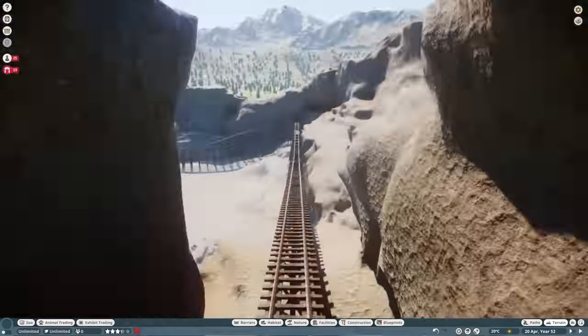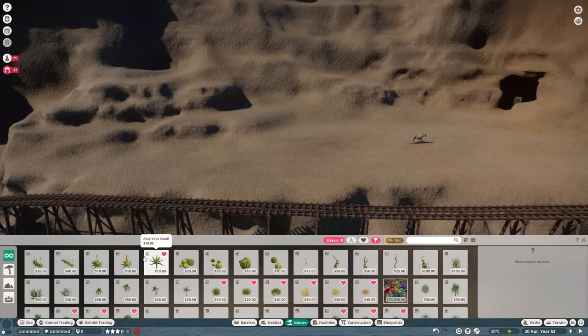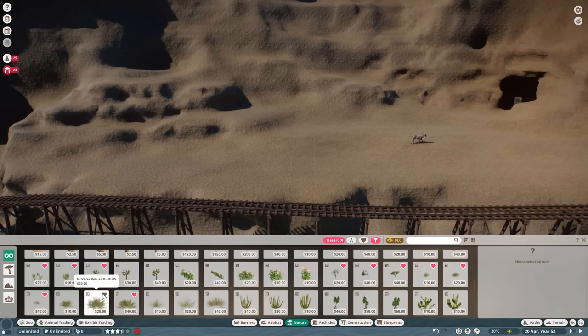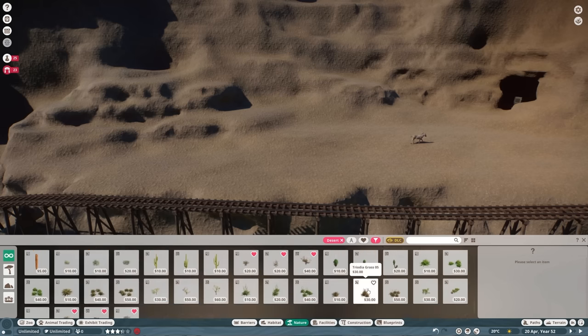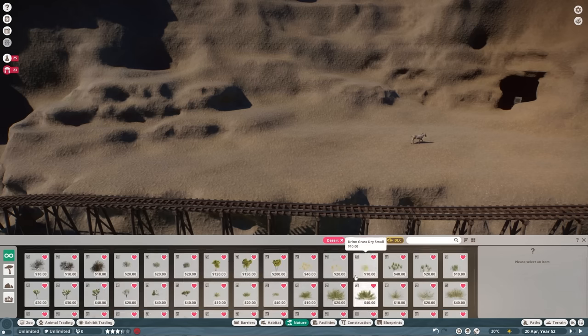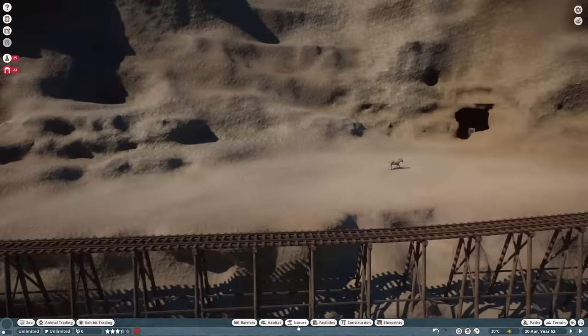I haven't done this wall either yet. This is one of those builds where I've got like eight episodes to work on the area. Here I'm just going through and hearting the foliage we're going to be using for the pack — establish that nice and early so I can hit the heart button and I've got access to the required foliage very easily. I'm using a mixture of desert and grassland foliage.